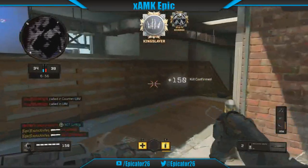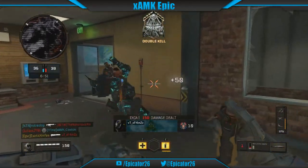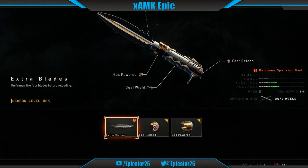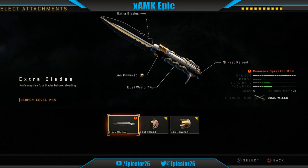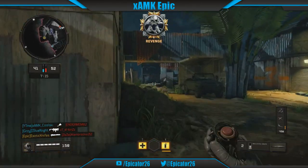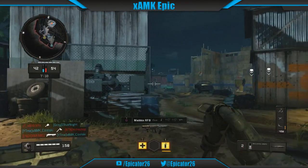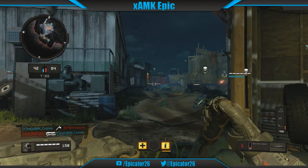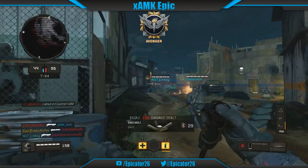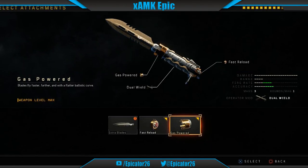The ballistic knife also boasts a handful of attachments to improve your weapon's overall ability, in order to keep up with Black Ops 4's fast-paced game modes. First up is extra blades, granting four blades overall as opposed to the usual two — having a few extra blades can ensure that unretrieved blades will not be your downfall. Next, fast reload will allow you to recharge blades quicker. Quick reload time is 0.58 seconds, a whole 0.23 seconds faster than the standard reload time.